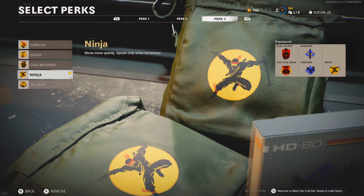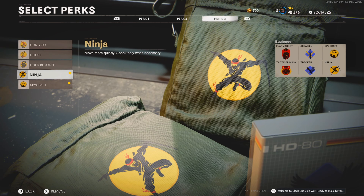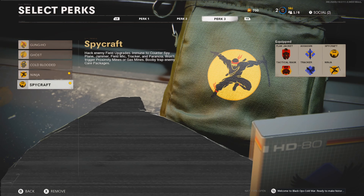Getting into the perks: Flash Jacket, Flak Mask, Assassin, Tracker, Ninja, and Spycraft. You can take off Spycraft and put on Ghost, or just leave it like this. You always have to run Ninja — it makes you silent so you can sneak up on people. Spycraft is cool because you're basically immune to gas mines, proximity mines, field mics, and jammers. The reason I like running Spycraft over Ghost is because I don't really play against people who get too many UAVs. Either run Ghost with Ninja or Spycraft with Ninja.